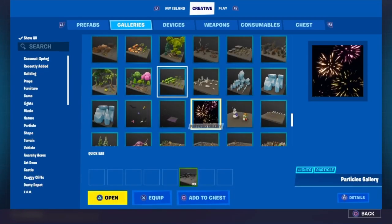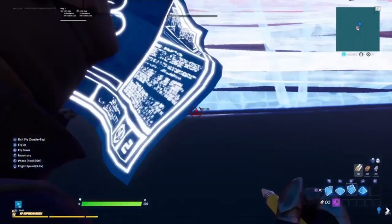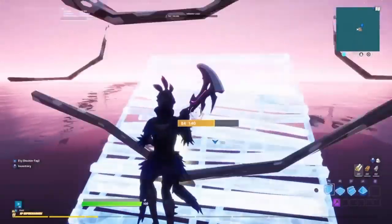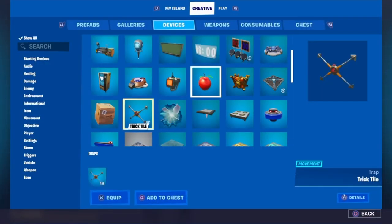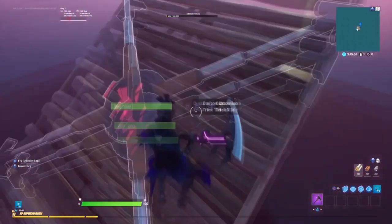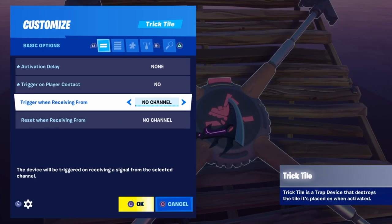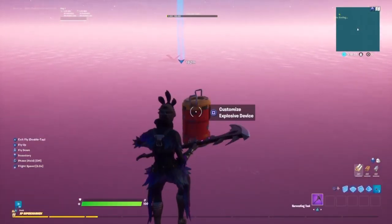Right now what we're going to do is start off by making the actual ramp that is going to be used for the 1v1 map. This is going to be one of the hardest parts of the map — it's not really that hard to do, but it's just really annoying because you need to get all the measurements correct. First thing we're going to do is place a ramp just like this for our wall. After we put our ramp, what we need now is the trick tiles — we're basically going to be using these to make the floor and the ramp visible.